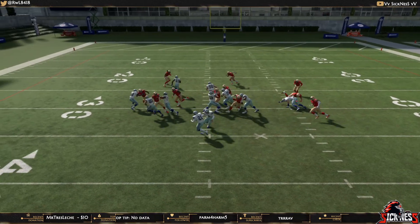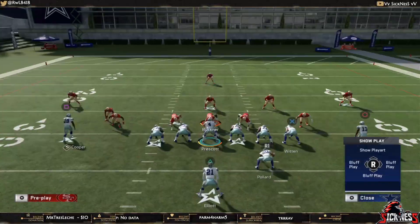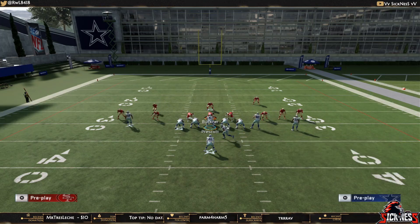In this clip I'm showing this against the most popular one — edge blitz — but it works against basically everything and really requires a great user to stop. Now the second motion is coming out in Strong Close again, this time audibling to the I Form Close Halfback Stretch.